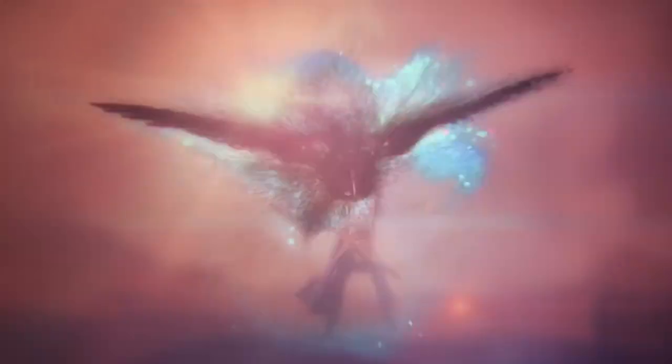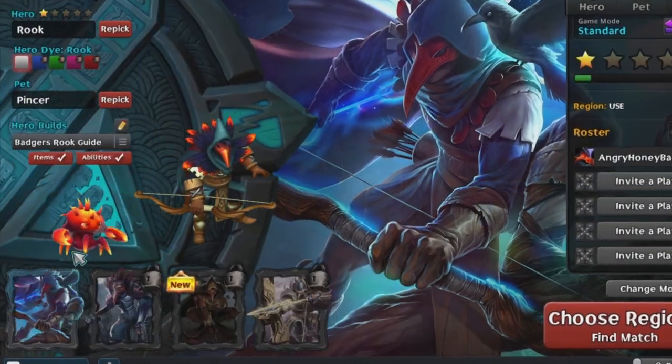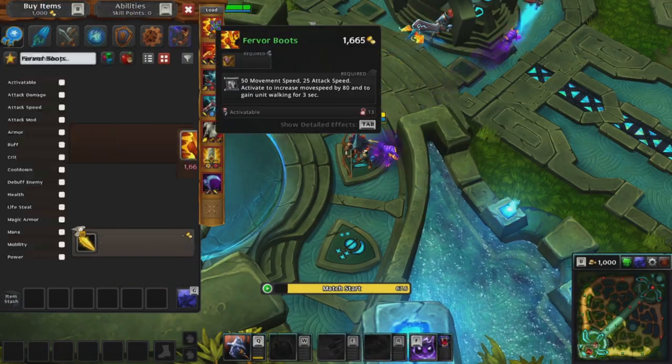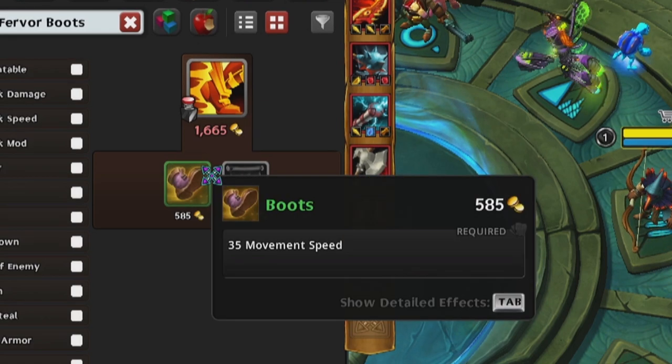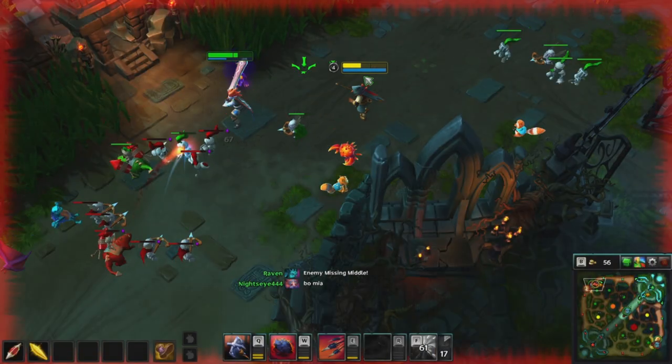Hey everyone, Andrew from Curse here, and it's time to take a look at a hero build for Rook, the elven archer. Upon spawning, I typically start off by purchasing basic boots and two health elixirs, which will help me sustain, as I typically find myself in a solo lane with Rook.